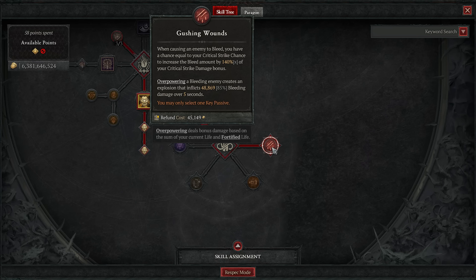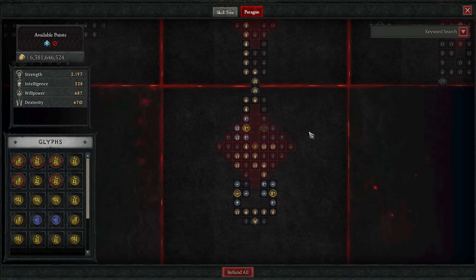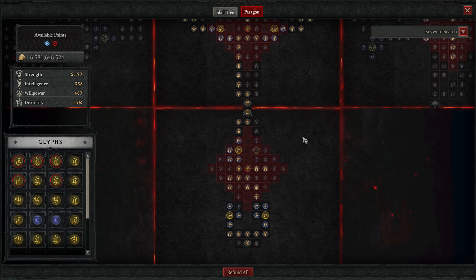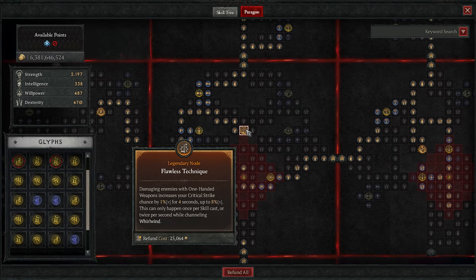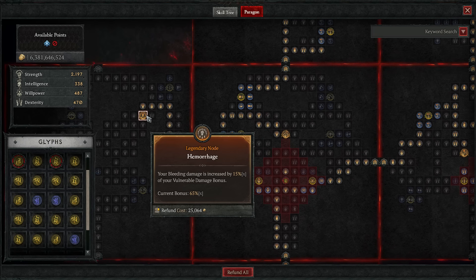The paragons took a ton of work. Start with Wrath and as much crit as possible. Then go to the Flawless Technique board where we find 8% crit chance and Ambidextrous for 8% damage. This is where we find Hemorrhage — the reason we want a lot of vulnerable. Grab this node last however.